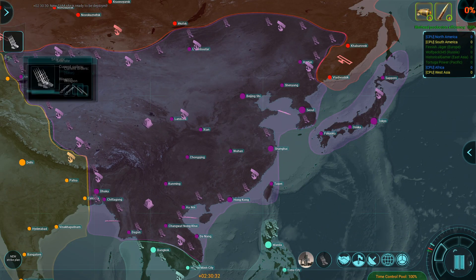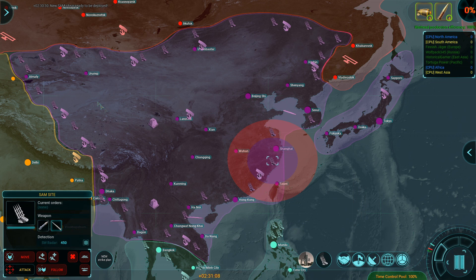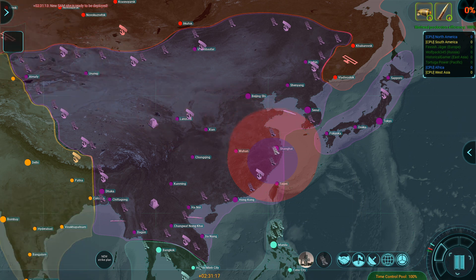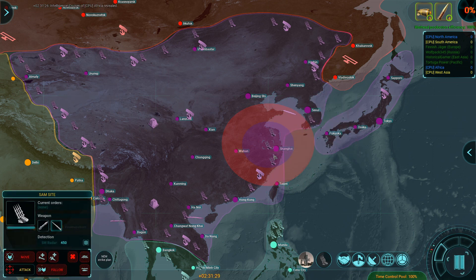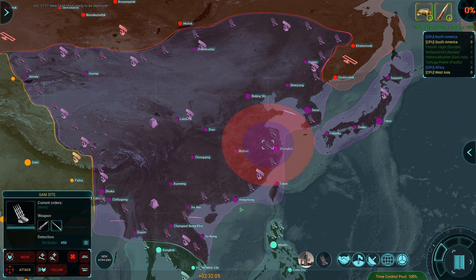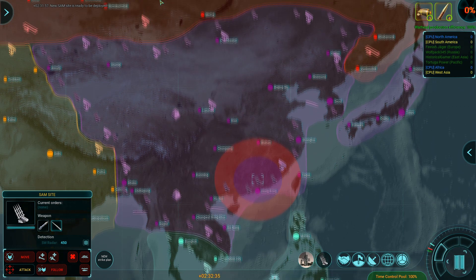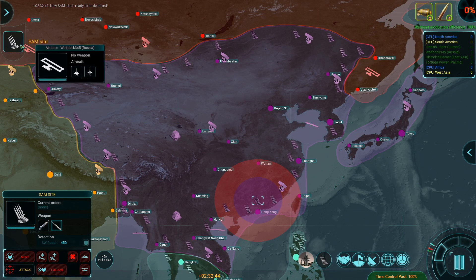Has any city been attacked yet, or has it all just been naval warfare? I think it's pretty much just been naval warfare, and I'm focusing on naval warfare now. So we've got a cluster of three SAMs around Shanghai. I'm going to build a third SAM down near Hong Kong, and I should build a couple of SAMs near Tokyo as well. We've got a cluster of three around the Indian border down here and a bare minimum shield in front of Thailand.